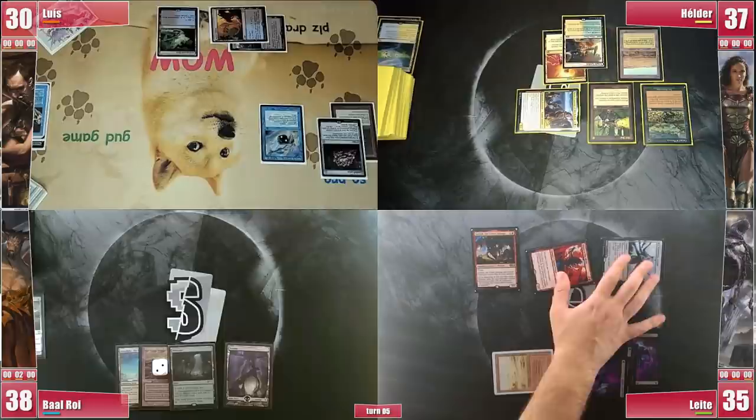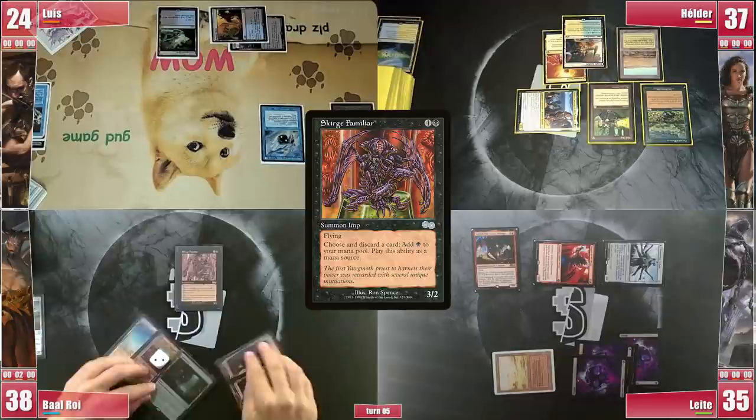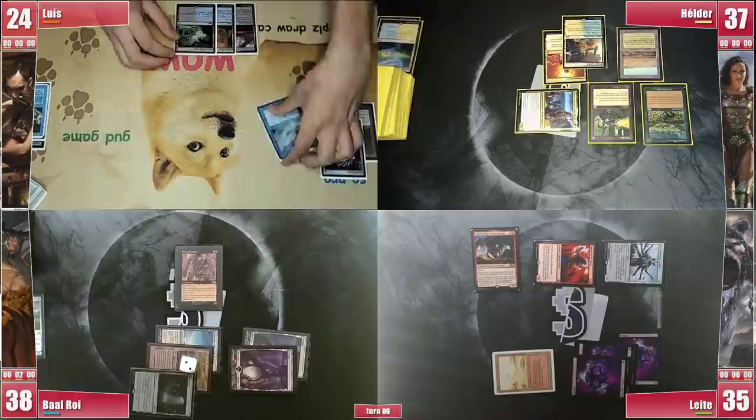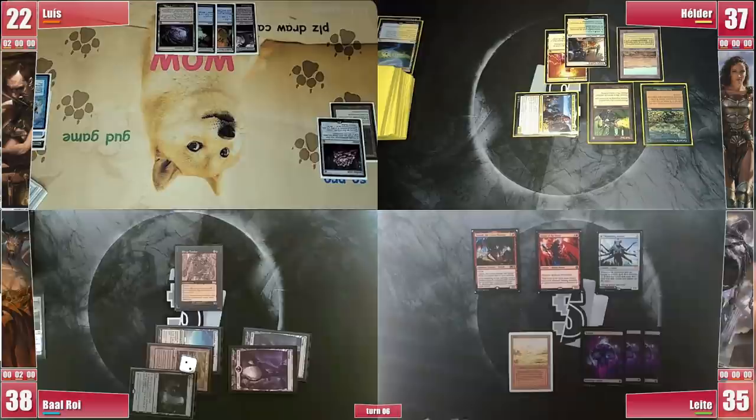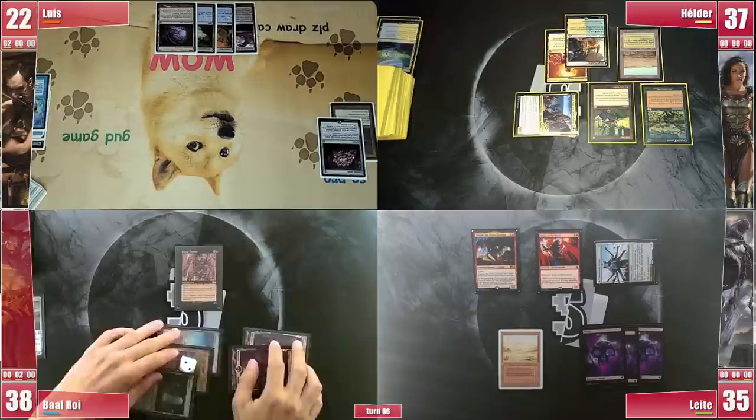Baal plays another Swamp and casts Scourge Familiar as he might need to block some incoming damage. Luis lets the Remora go, a bit unsure if it actually delayed any non-creature spells. He plays a Gemstone Caverns and passes fully untapped. Helder sends Siona at Luis before passing. Leite draws and gets a bit worried about Belzenlok. He attacks Baal with Wandering Archaic and passes. Baal plays a Swamp and casts his commander, Demon Lord Belzenlok.